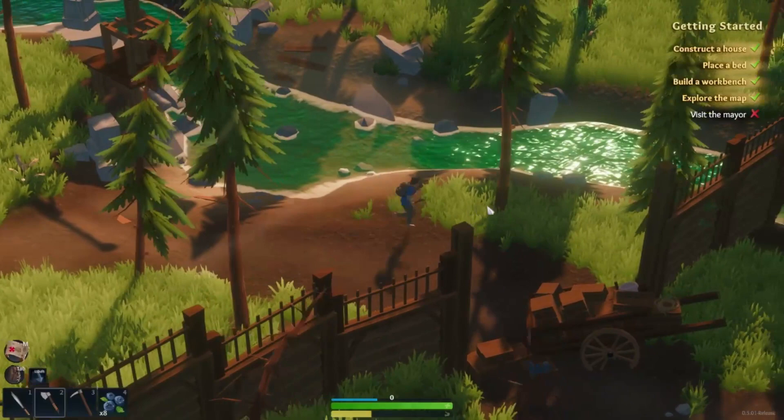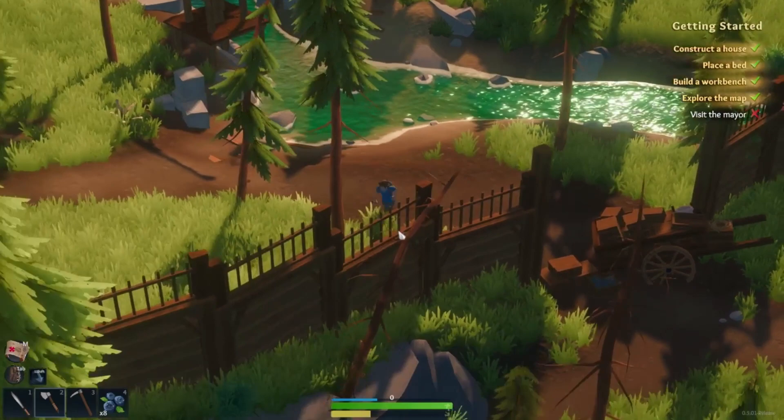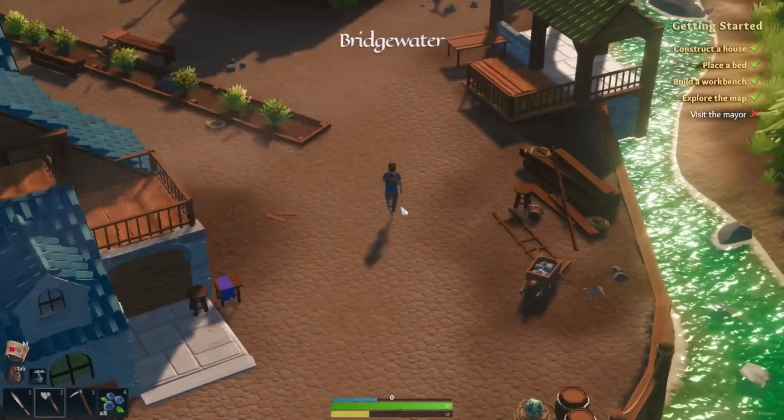Let's take a look at our map. Looks like the town might be up here in the upper left. Once you get to the point where you see these walls and broken-down structures, that's your indication you've entered the town. Basically, the story of this game is that there was a calamity or apocalypse that wrecked everything. But once you get to this wall, you're entering Bridgewater. You'll find this building here and you can't miss the mayor — he's the guy in the green.